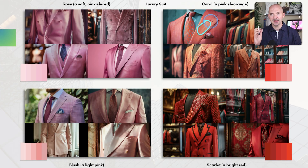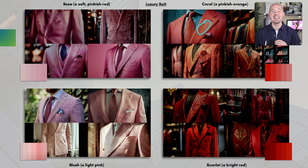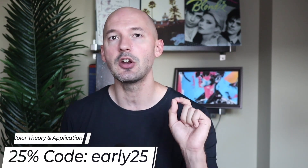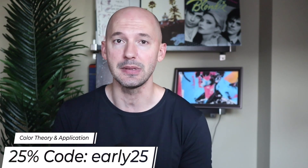I have a special announcement: this morning I launched my second course on color theory and application. It's a mini course covering how to prompt for precision and clarity, a deep dive into each color, and some other cool lessons. I've uploaded about 60-70% of the content so far and will finish the rest soon. For the next 7 days you'll get 25% off as an early access thank you — find a link in the description and use code EARLY25 at checkout. Thank you so much for your support.